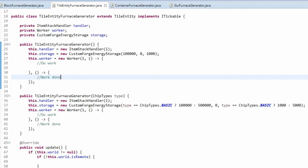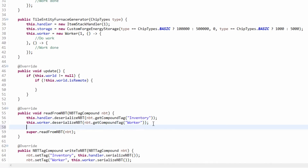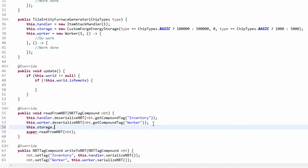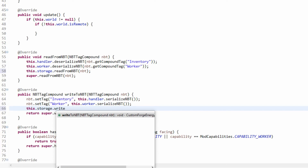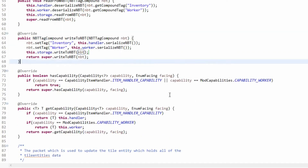The first thing we need to do is save our energy storage. We do this dot storage dot readFromNBT in the read method, and this dot storage dot writeToNBT in the write method. That makes sure the energy level is saved correctly.